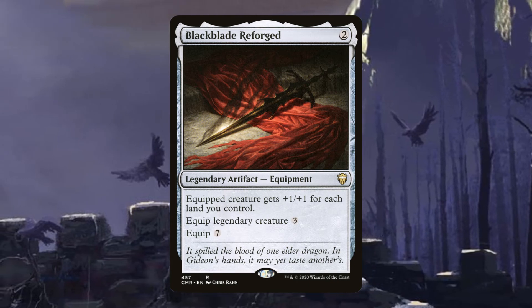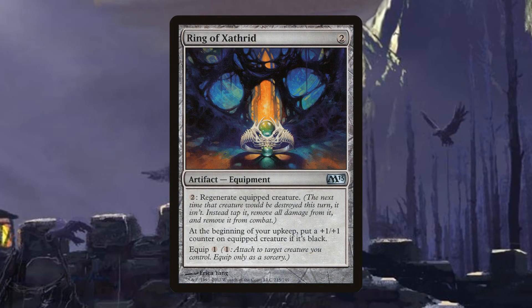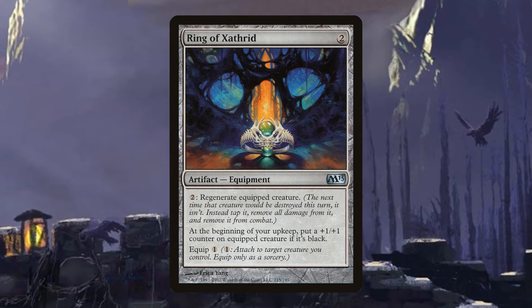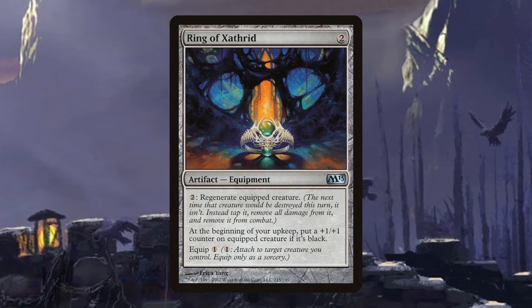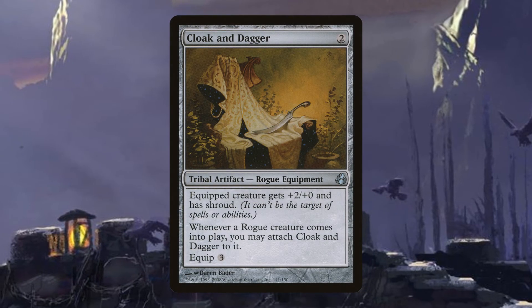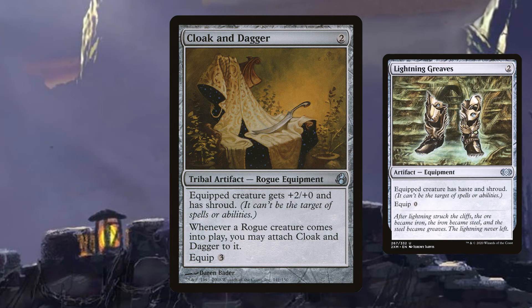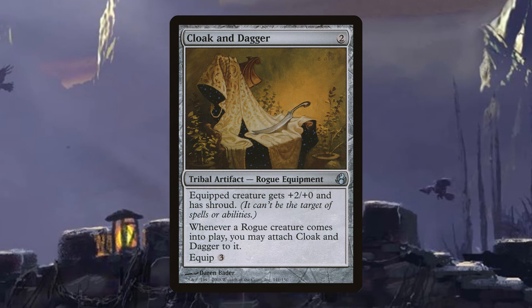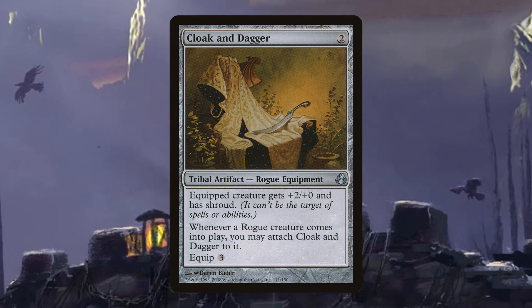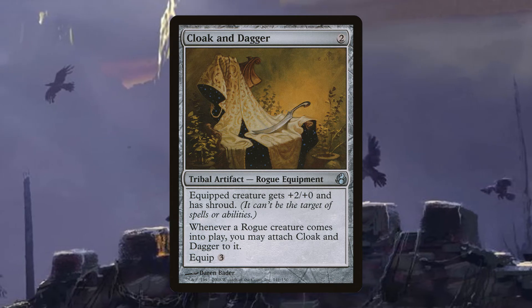Black Blade Reforged makes Shadrix big instantly — it costs two, equips for three onto a legendary creature, and gives plus one plus one for each land you control. With at least nine lands Shadrix is instantly in one-hit KO range for commander damage. Ring of Xathrid costs two, equips for one, gives a plus one plus one counter during your upkeep if the equipped creature is black, and lets you pay to regenerate the equipped creature — giving Shadrix some resilience. Cloak and Dagger equips for three, gives plus two plus zero and shroud, boosting Shadrix to four power so he'll deal eight damage in combat.